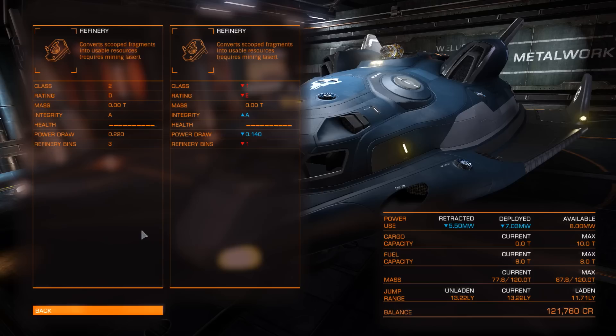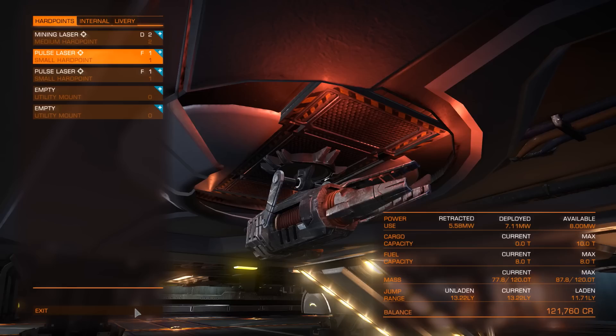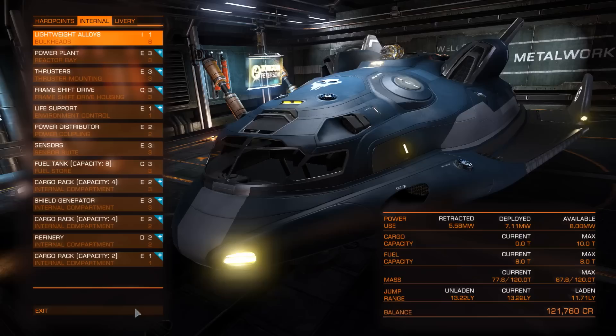Just bear in mind it is going to cost more money, but the startup cost is actually really small. You only need 6,000 credits plus whatever a mining laser costs. This station unfortunately doesn't sell mining lasers and they're not found at every station, so you're going to have to look around to find one. But once you've got one, just keep it until you've made the money that you want.